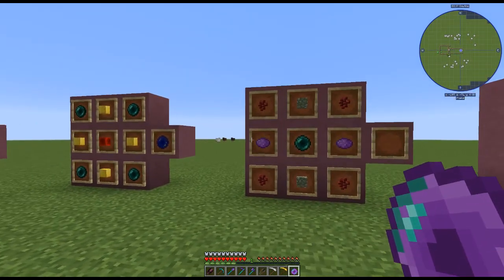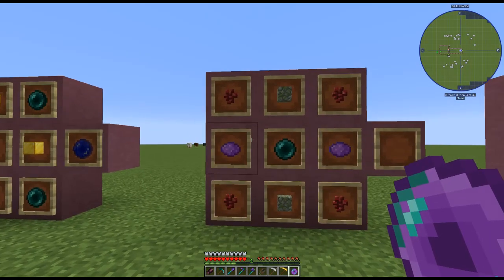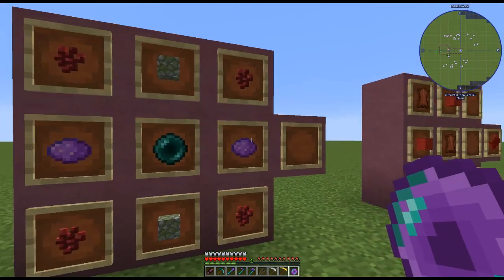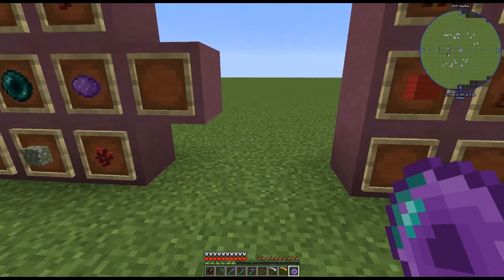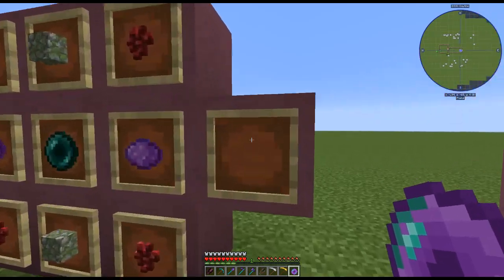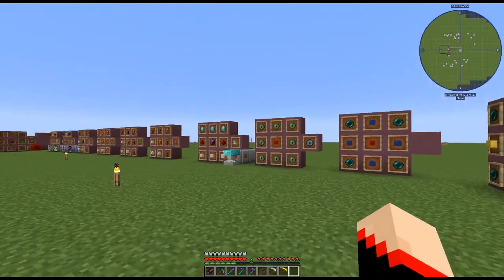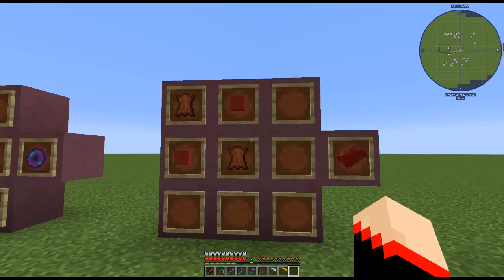This next one is the spawner seeker. It does what you'd think — it helps you find a spawner in your world so you can build mob farms. The recipe is four nether warts, two purple dye, an ender pearl in the middle, and two mossy cobblestone. In a flat world for demonstration purposes it won't do much, but you'd throw it like an ender eye and it would help you find spawners.